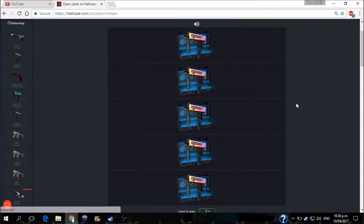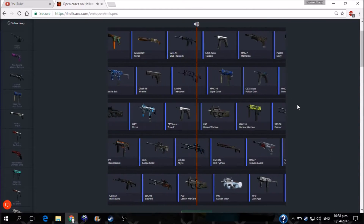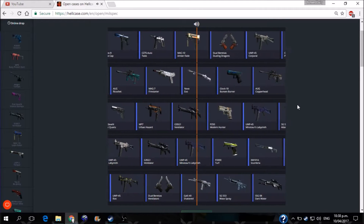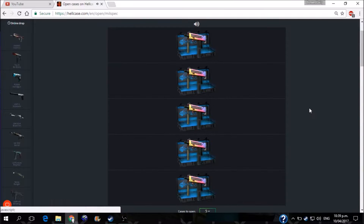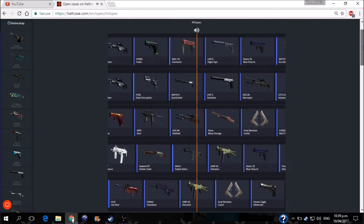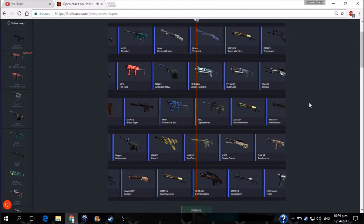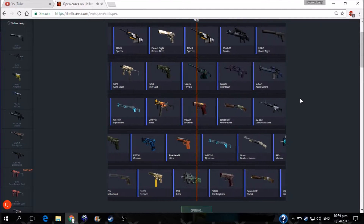I've definitely found on this site that when it comes to the higher tiered skins — when you're starting to get into your restricted and all that — you can generally always withdraw them. With the mil-spec I tried to withdraw a whole bunch, which just saves it in my inventory. You might get to withdraw one, and then suddenly you just can't. Huge pain, but nothing we can do about that unfortunately.